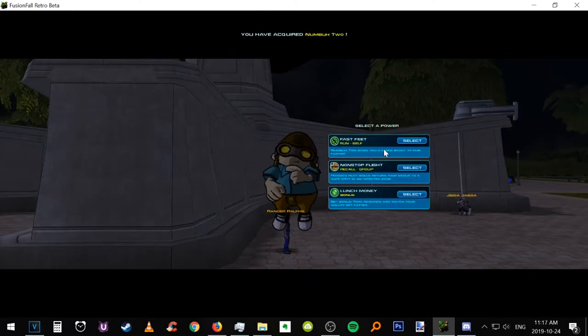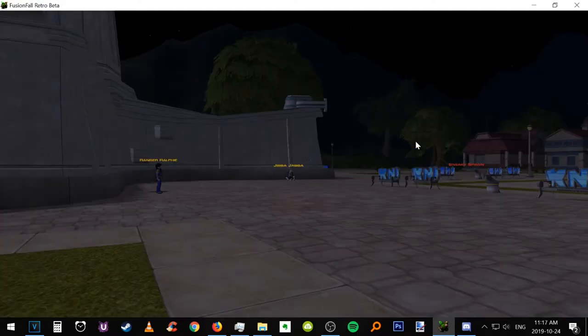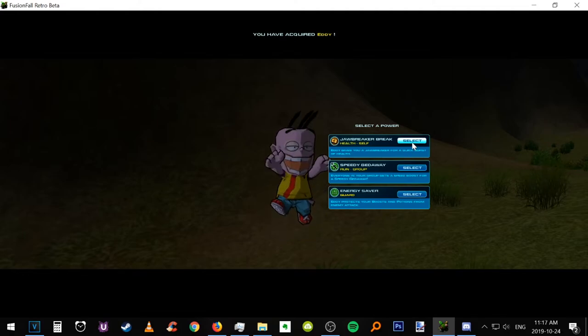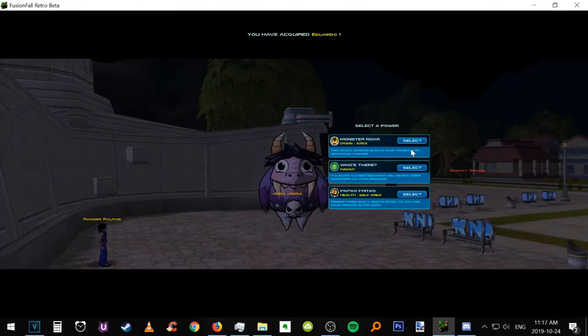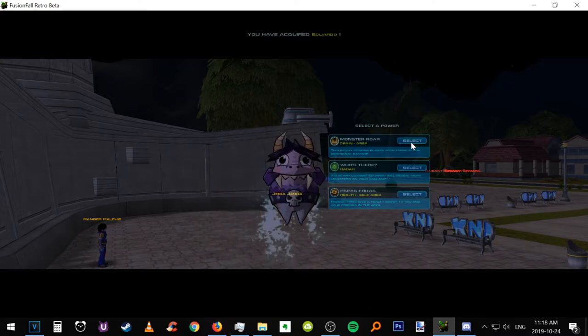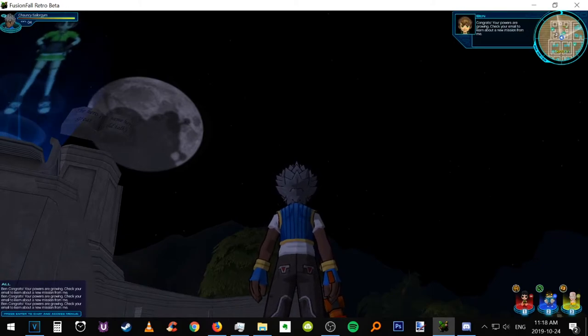For nano number two, I recommend Fast Feet Run — very useful for infected zone running. For Ed, I recommend Jawbreaker Break, which is very useful while leveling up because it provides a lot of health when you're in trouble. The final nano recommendation would be Drain Area or Monster Roar, which is very helpful in the post-game when you're killing a lot of monsters to obtain items.